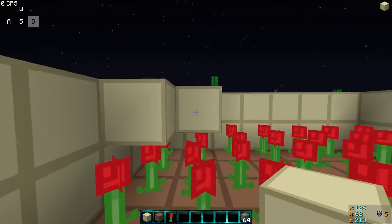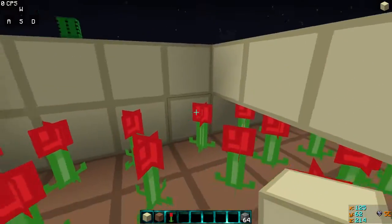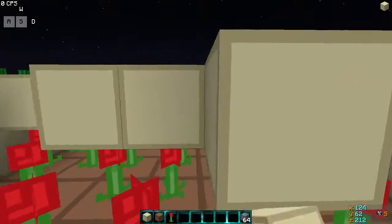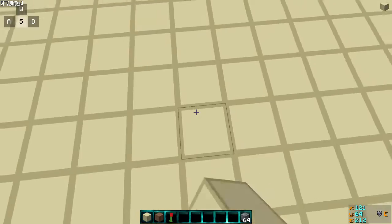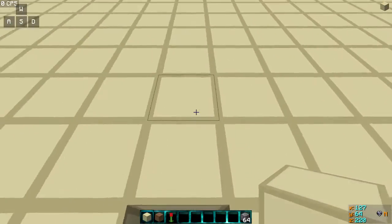Then you would take your sand and place it — don't place it on the flowers, just place it on the sand itself. See how I'm placing it: if I went like that it would not work, so you have to place it on the sand right here. Just place it all the way across.